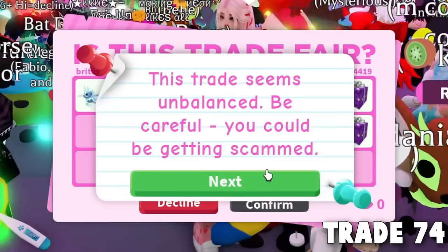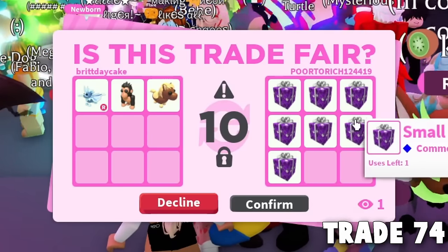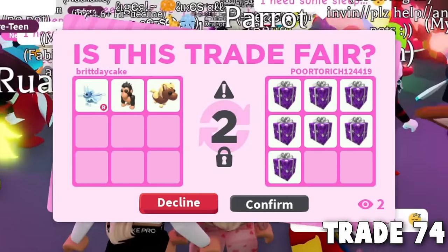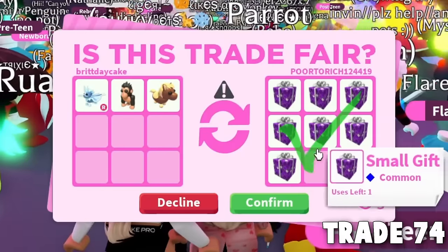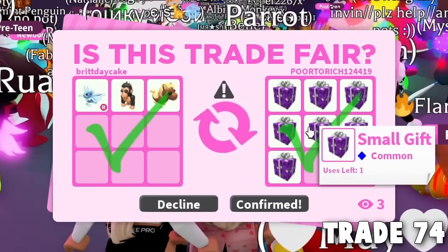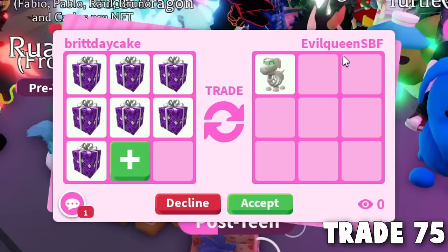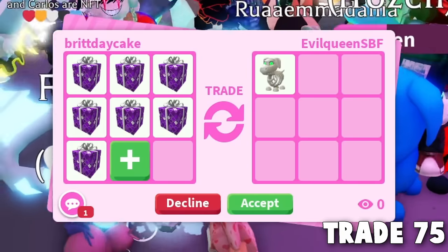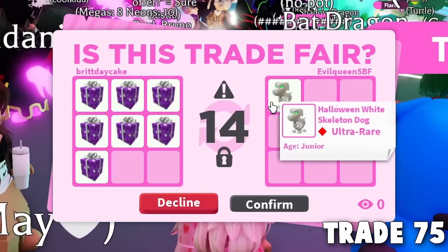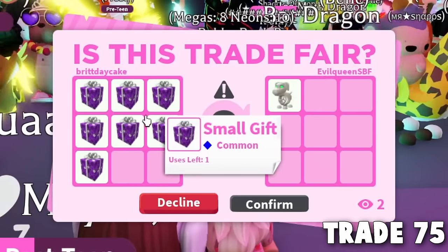I thought we'd seen the worst, but this is actually the worst thing that could possibly happen — what am I gonna do with seven gifts? Nobody's gonna offer for this. This is trade number 74 and we're getting close to 100. I don't want to end terribly. But someone is actually offering a pet for the seven gifts — I think we've traded this person before. And they hit accept — even a Halloween white skeleton dog is good enough for me. It's better than all those gifts!